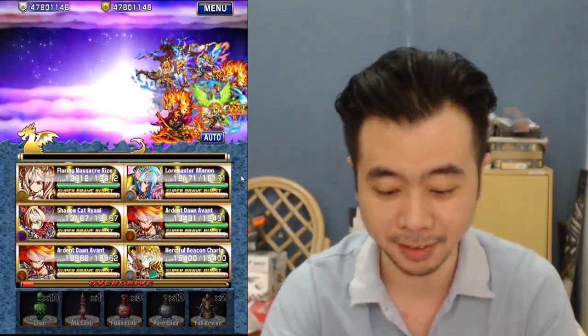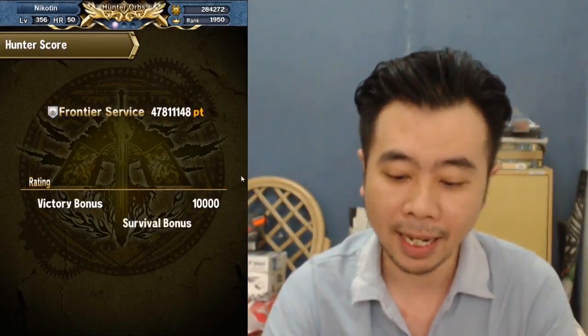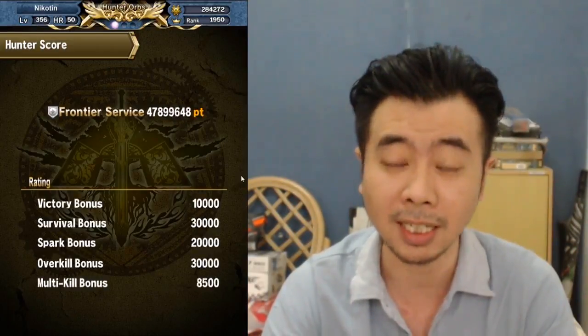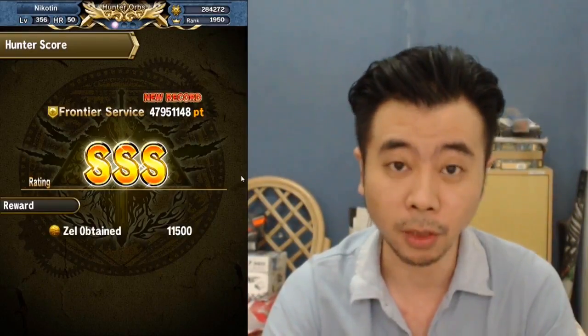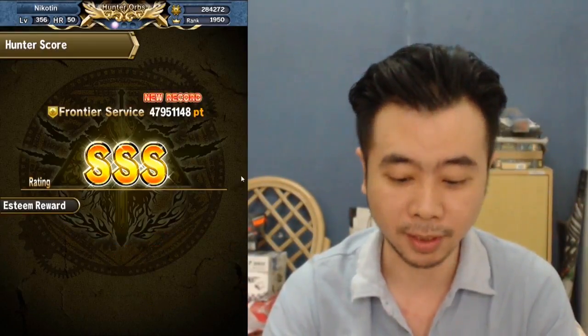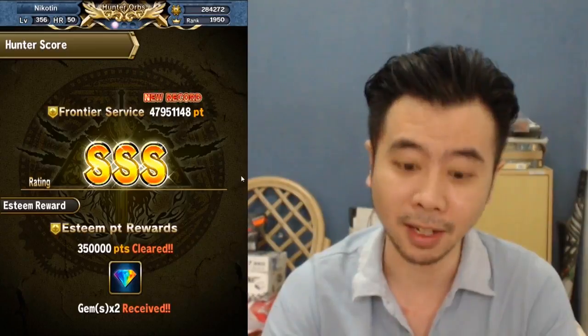Not bad — 12 million. You will actually get a lot higher with Alenon in your squad, so you guys should get him. He is not limited, so everybody can have him now — hooray for that. I think the rate-up event will only last for today, so today is the last day you will get the rate-up for him. If you missed it you can still get him with a lower chance, of course. You will get gems from the Frontier Hunter run, and if you have no use for them you can summon for him and Nyami as well.